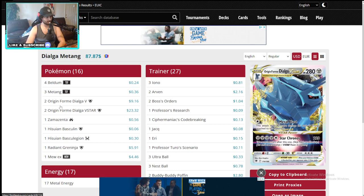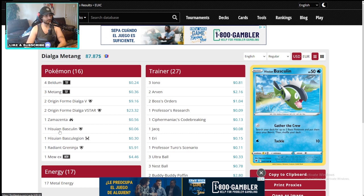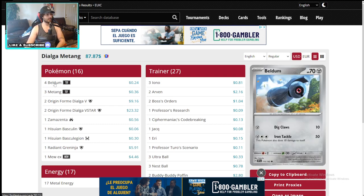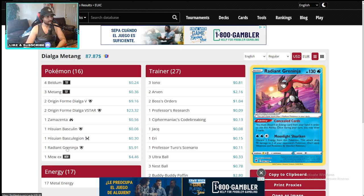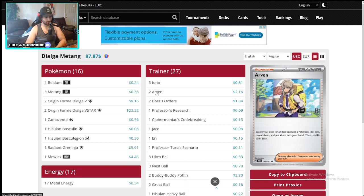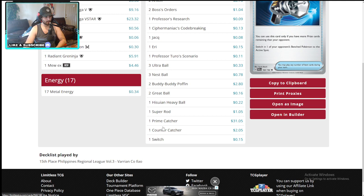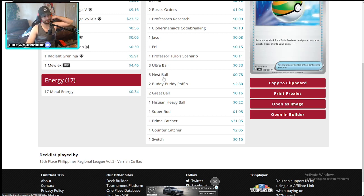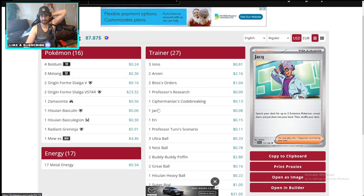Let's look at the second Dialga and see the differences. Same Dialga V, V-Star — V-Star is really broken. You're not going to use a four Seal Stone because you always want a V-Star to take another turn. This one does not run Lumineon, but it does run the Basculegion that gets you two basic Pokémon — a really strong setup. Mew EX, 17 energies again, one Code Breaking, one less Arven, a Jack and an Eerie — a little bit of control utility. For a control meta, really interesting — Dialga is coming back.